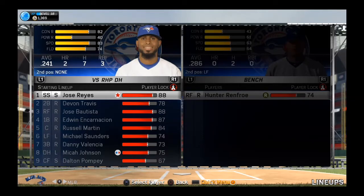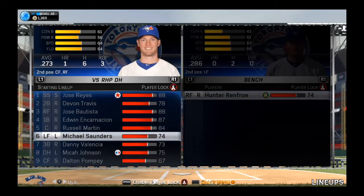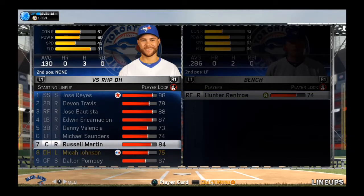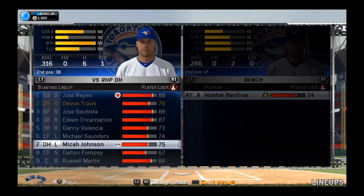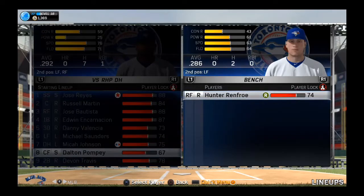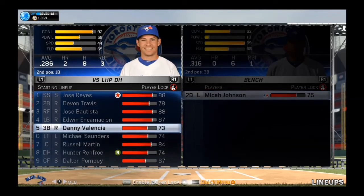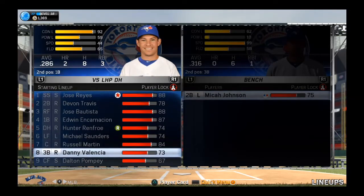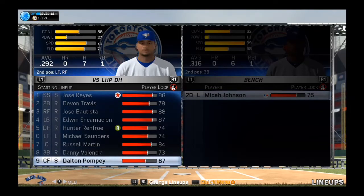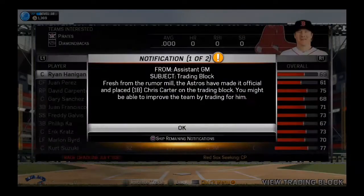Looking at our lineups: Reyes hitting well, Travis not hitting well, Bautista hitting well, Encarnacion hitting fine, Russell Martin not doing well — so we'll move him down in favor of Danny Valencia. Micah Johnson is hitting very well so we'll move him up, along with Pompey. We'll put Martin in the eight hole, or actually the two hole, and Travis in the nine hole. Against lefties we'll go with Saunders, Valencia, and Renfor in the five hole, with Pompey in the two hole.